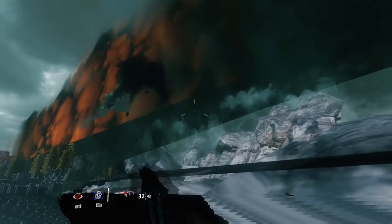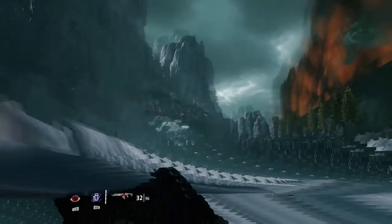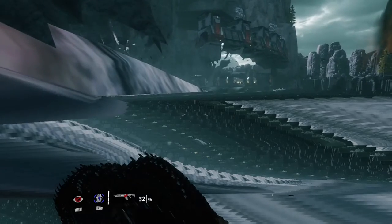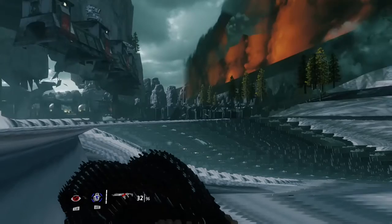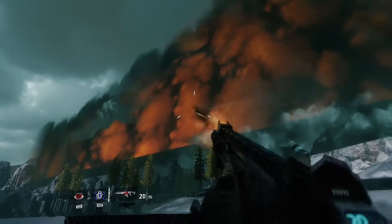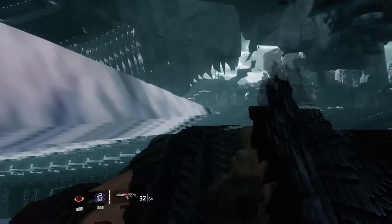Hey, what's up everybody, Team Sinesse here with the brand new glitch on the game Titanfall 2. In this video we're going to show you how to get on top and as well as getting outside of the map on Trial by Fire. It's a campaign mission. This side of the map is simply amazing because not only can you go all around the map, you can get to the top of the map and just look at the beautiful scenery. Let's begin the tutorial.